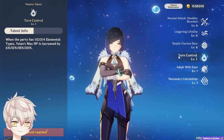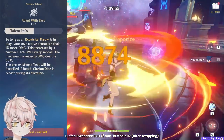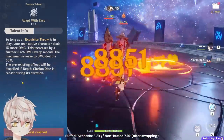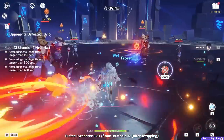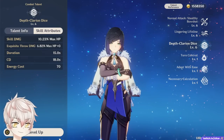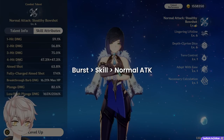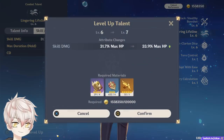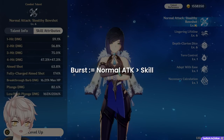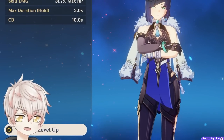For passives: Ascension 1 provides HP% based on the number of unique elements on the team, and Ascension 4 provides a dynamic, non-snapshotable damage increase to whichever party member is active on field. To make the most use of Ascension 4, rotational DPS is best over off-field sub DPS — Xiangling's Pyronado demonstrates that A4 is not snapshotable. Talent priority below Constellation 6: Elemental Burst first, then Elemental Skill, then normal and charge attack. At Constellation 6, Elemental Burst and normal and charge attack become priority; you should have at least 8-8-8.